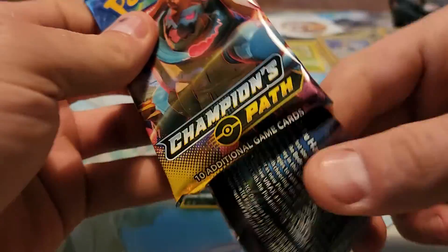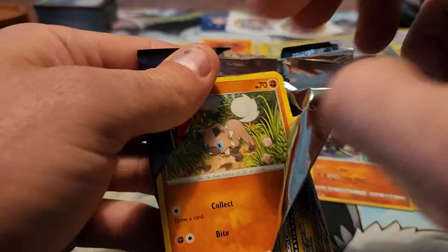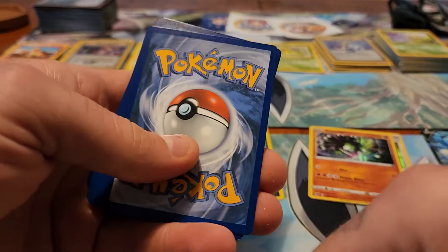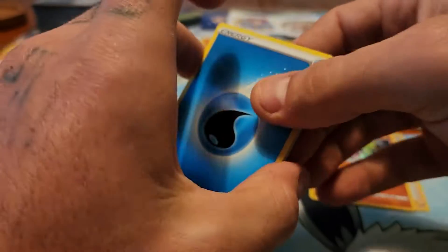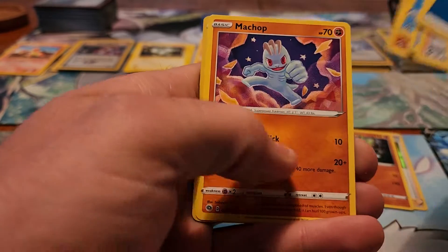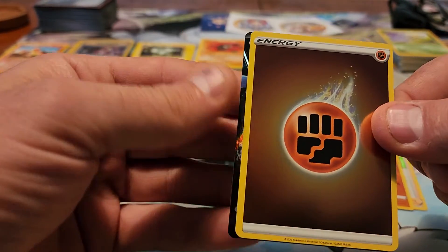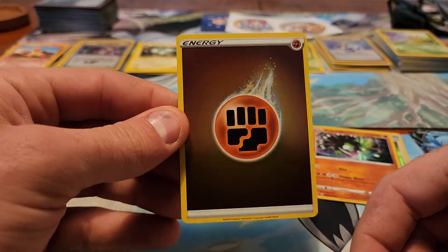Last pack from this first collection box — Drednaw VMAX cover artwork. I do like that there's only one version of the code card in this set, because then you don't know if you're getting anything good at the end or not. Water Energy, Turfield Stadium, Pokemon Center Lady, Sharpedo, Rockruff, Potion, Carvanha, Rolycoly, Machop, Reverse Holo fighting-type energy. And that is another ultra rare — the same Wailord V I already pulled — but I do really like these Reverse Holo energy cards.